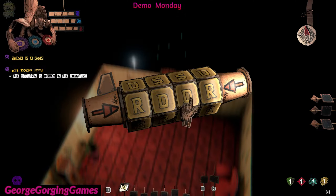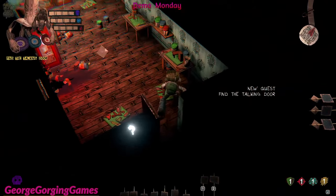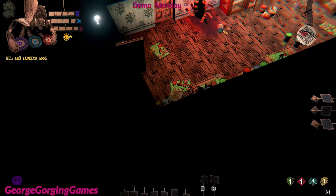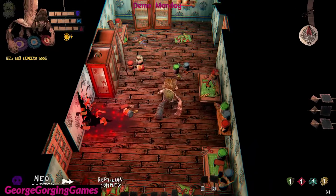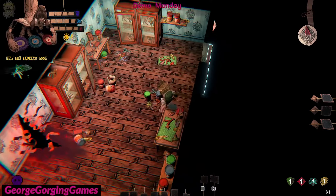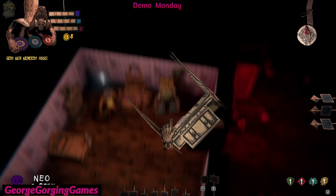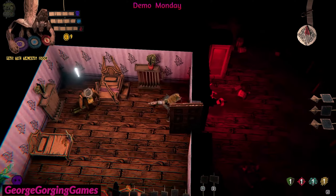There is a door at the end — it's a talking door. Opening the door is tricky, try having a chat with it and see what it wants from you. So there are a lot of puzzles here. Coins! Watch your fingers. Thank you.